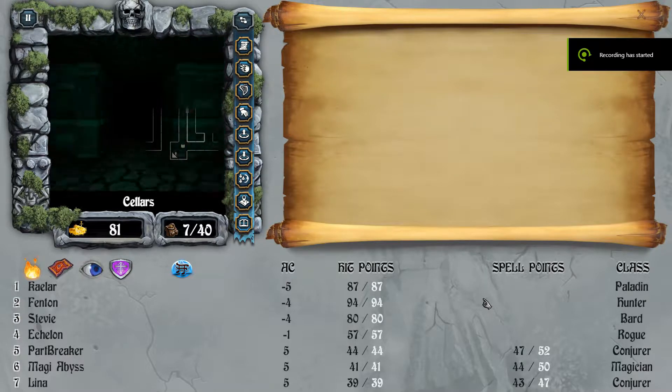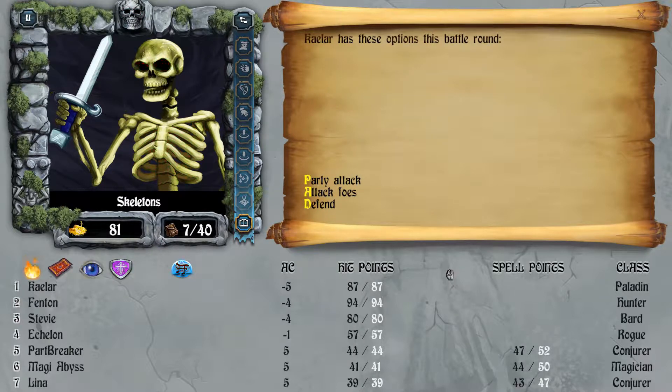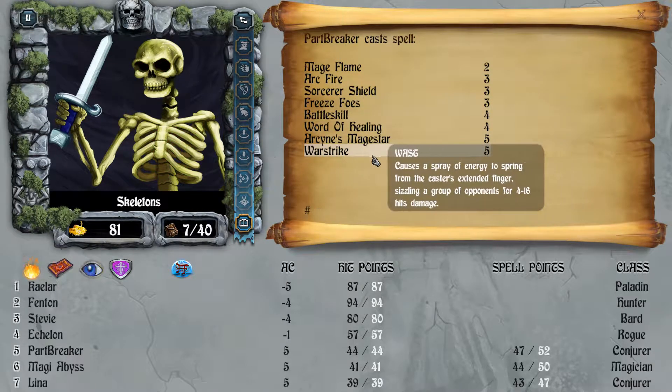Welcome back — now we are carving a path to the sewers. For now, we're just going to explore everything and test our new spells. Alright, I see three skeletons, three hobgoblins, and one dwarf. Fenton and Kale are just going to attack, same with Stevie. Hide and Snouse on Echelon, and let's see what the casters do.